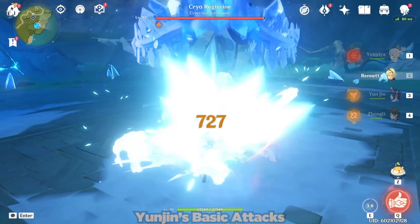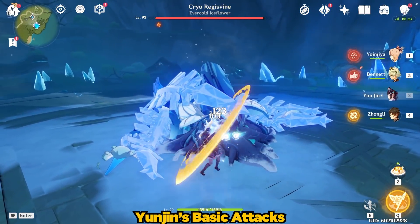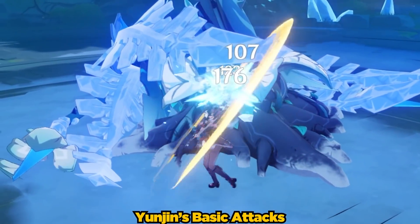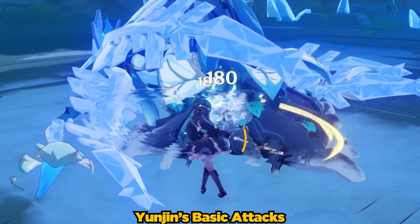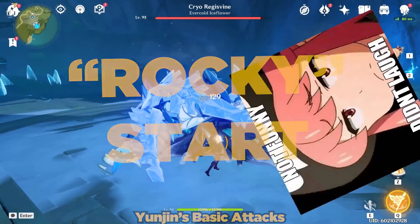After we've gone through a character's build, let's take a look at how much damage their skills do. Her basic attacks are pretty much useless with this support build besides helping to activate the Favonius Lance's passive — a rather rocky start, but let's just move on.